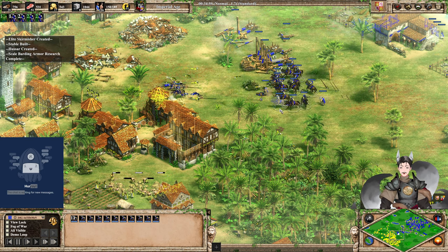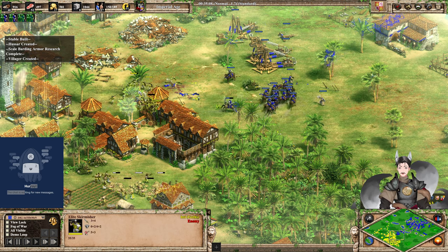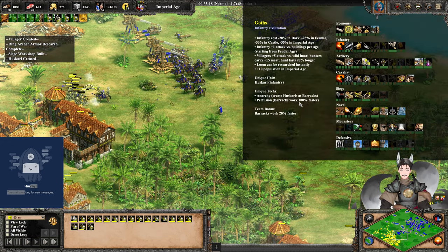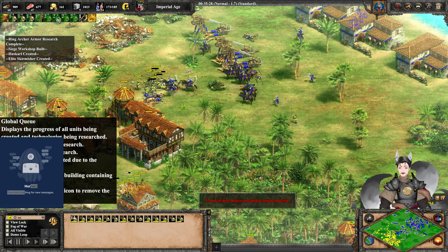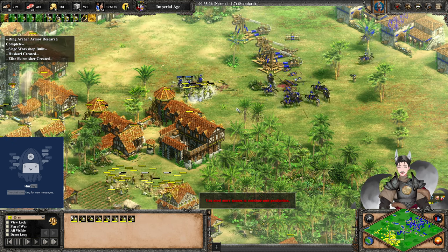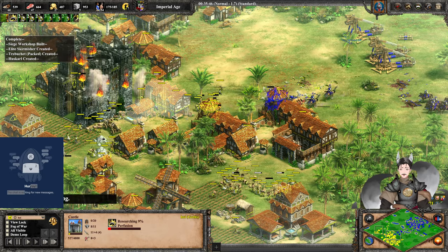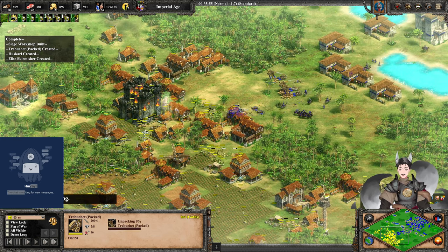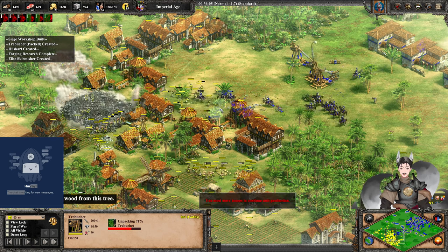Trying to get some conversions. Some of the Skirmishers do get converted. Conquistadors are trying to stall out. Yellow now has the castle unique technology — Perfusion — making Barracks work faster. Heart Scrolls are being built from the other castle, then queuing up the Imperial Age technology. Perfusion is now in the field queue, but the castle is taking damage. It will lose the castle before getting the Imperial Age technology. Now he has to rely on Skirmishers and whatever Spearmen he can pull out.